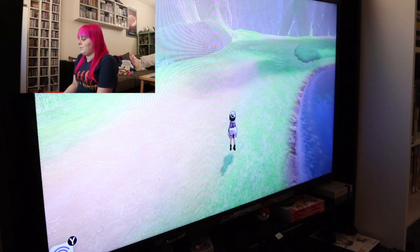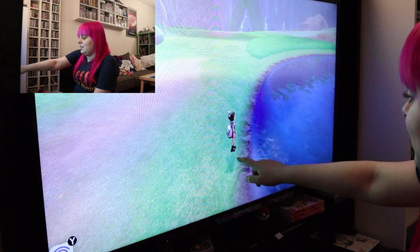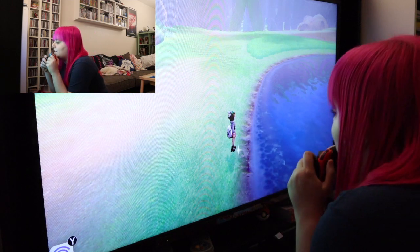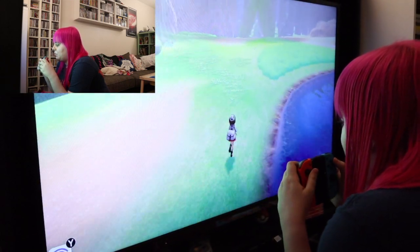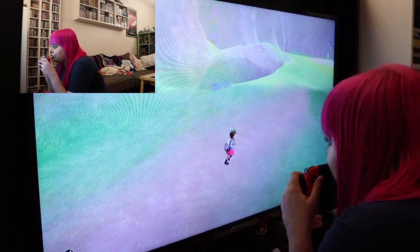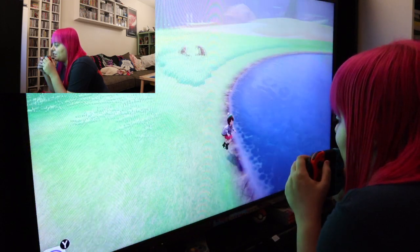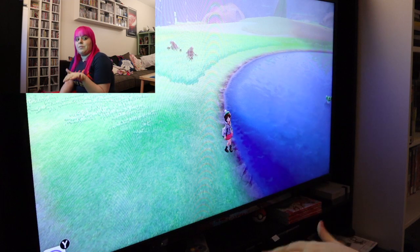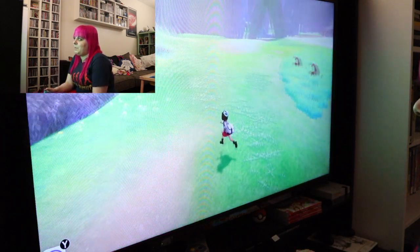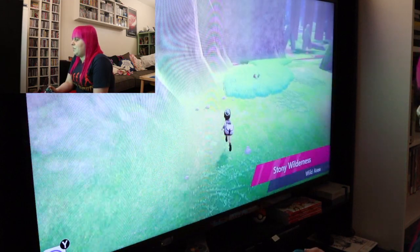One of the first things I really dislike about this game in terms of considerations for the blind and visually impaired is these sparkly bits here. I miss these constantly. What these are are items — some of them really important items. When you run, you kick up dirt, and for someone who's low vision like myself, it's really hard to sometimes see the difference between kicked up dirt and these little sparkly bits. In the old Pokémon games, all of the items were visible — they looked like Pokéballs basically. But a lot of them here just appear as sparkles on the ground, which is not helpful for someone like me.